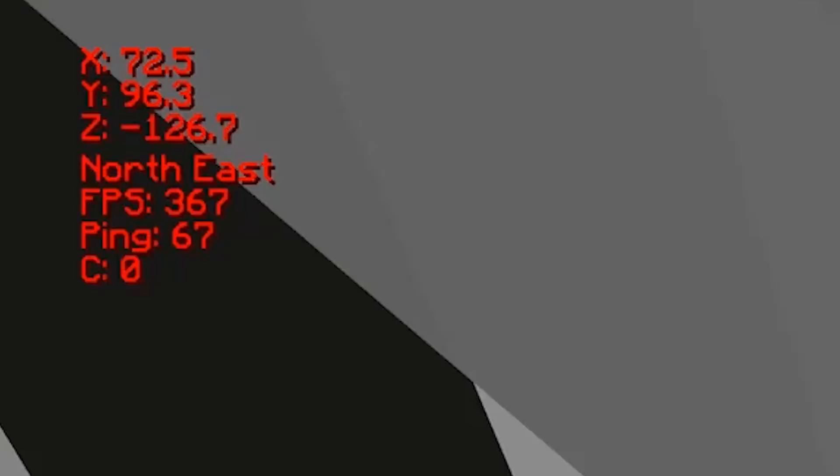The shadow isn't really that visible with the highlight on — it's more visible without. So you can turn off the highlight and keep on the shadow.